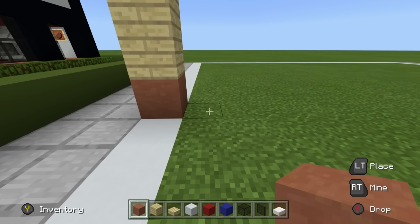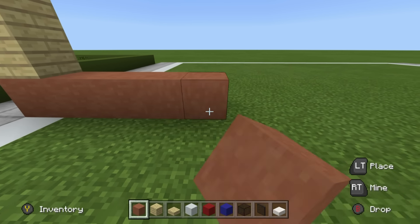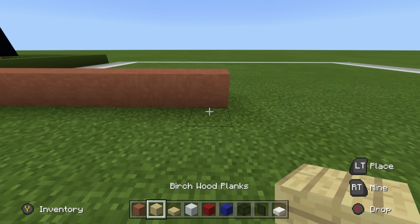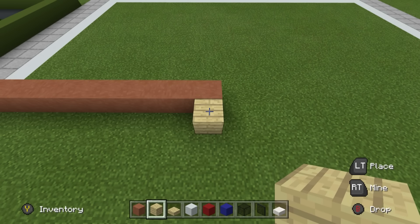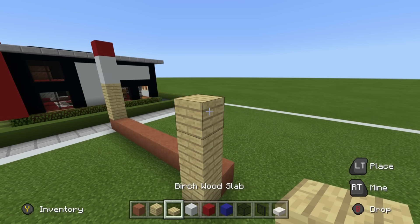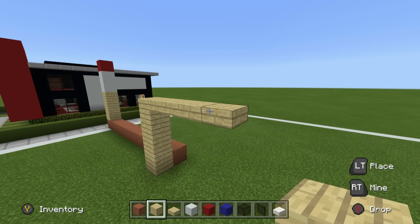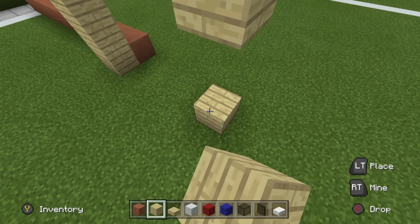Return back down to the terracotta on the ground and extend it to the right by 10 blocks. Place a birch wood plank in front of this, then three more on top. Use birch wood slabs going right by four, place a birch wood plank on the end of that, and extend it down to the ground.